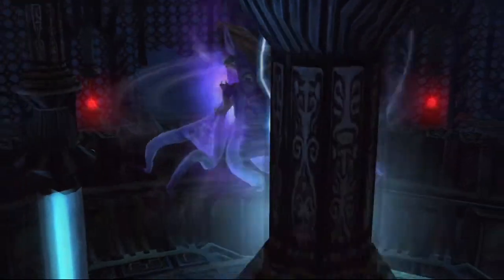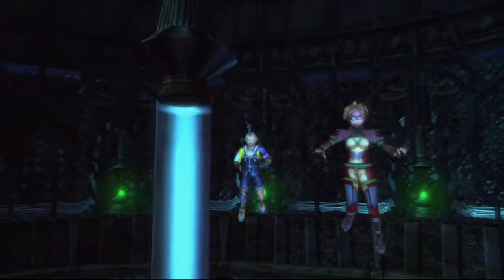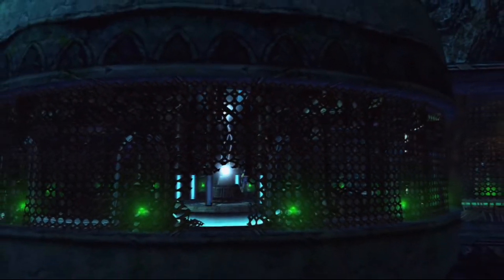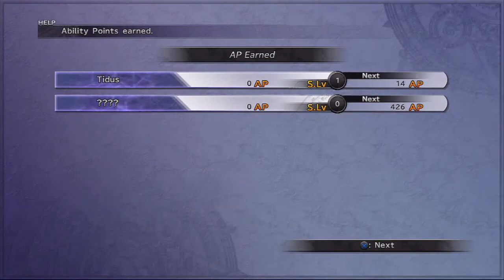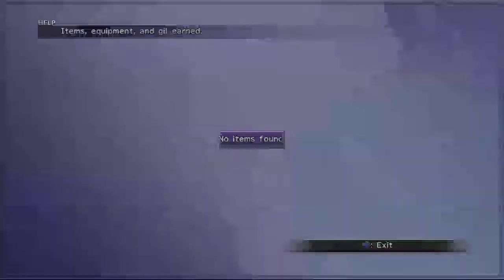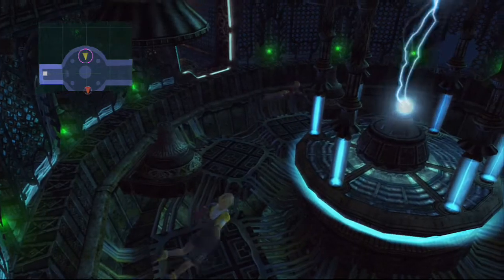We don't have any enemy information — we actually need the ability Scan. To scan information on the monsters we are battling, you would need to get Scan from your sphere grid using an ability sphere. If you really like to know who you're battling — their weaknesses, strengths, and HP — Scan is a good ability to go for at the beginning. But we did it! We got our awesome AP window along with our item window. This is so gorgeous compared to the old one.